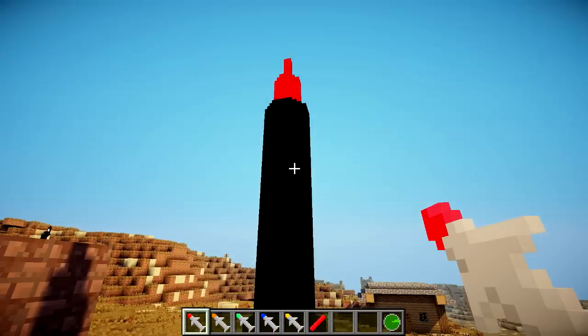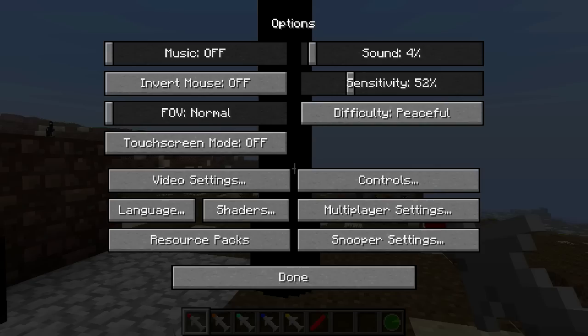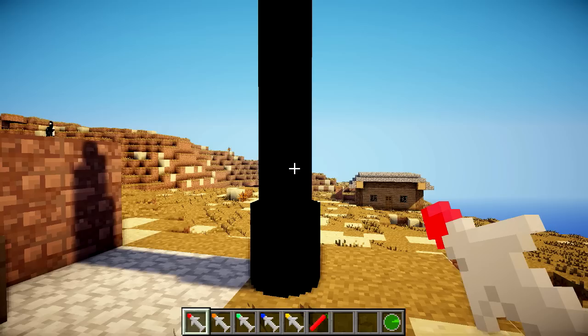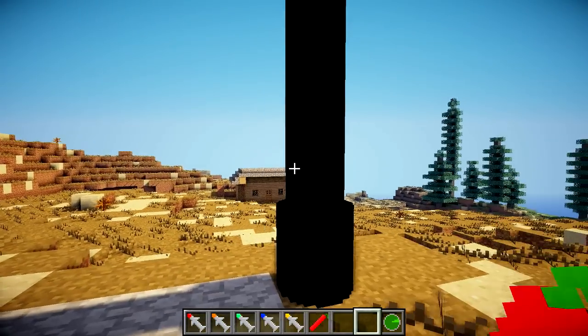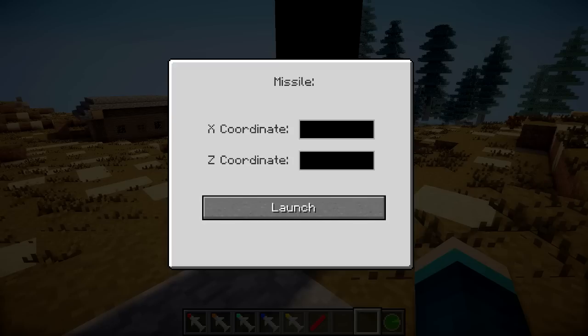If I place this down, you're going to see it's got a cool little render. Let me turn shaders off to check — yep, it actually is black, we're okay. Just wanted to check I wasn't giving you misinformation. Once you've got this thing placed down — looks like a missile — you just right-click on it with nothing in your hand, and then you can put in the coordinates.